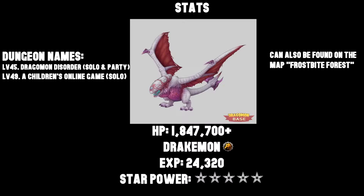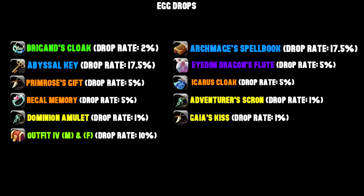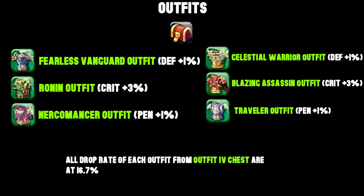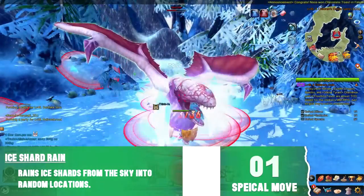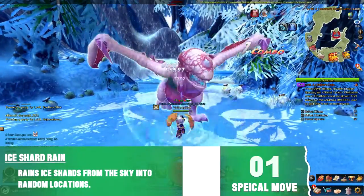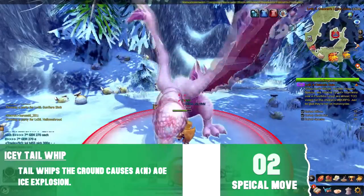Here are both Spetro's stats and drops. Spetro's first attack is Ice Shards raining from the sky into random locations. His second attack is a Tail Slam that creates an Ice Explosion.